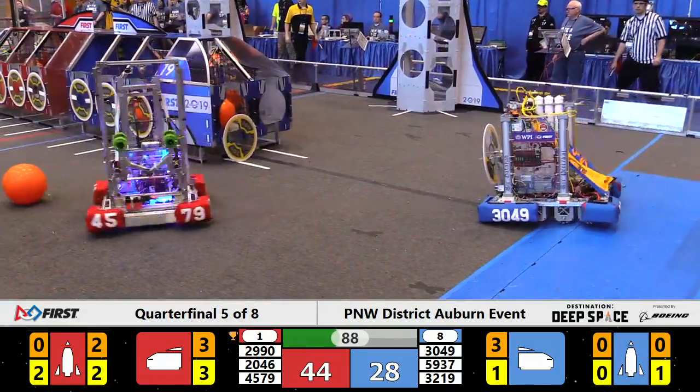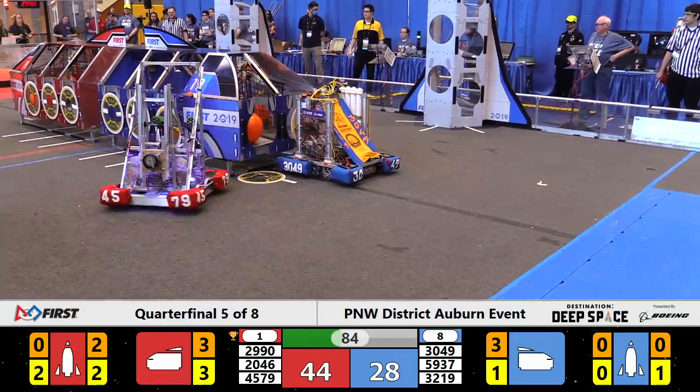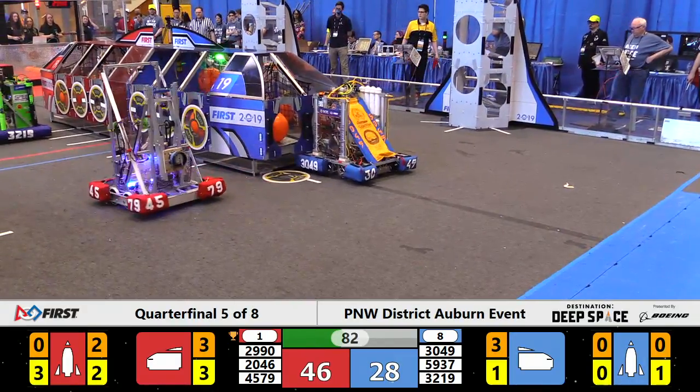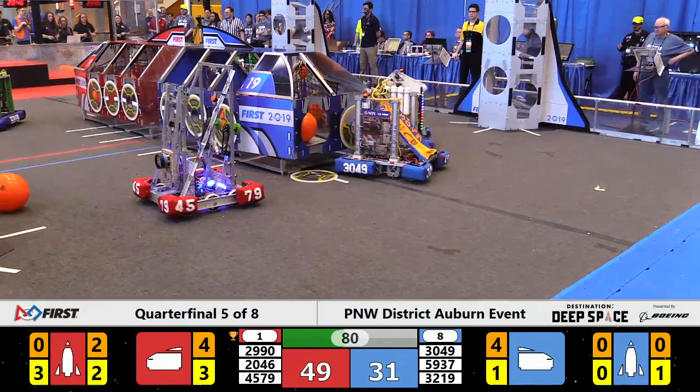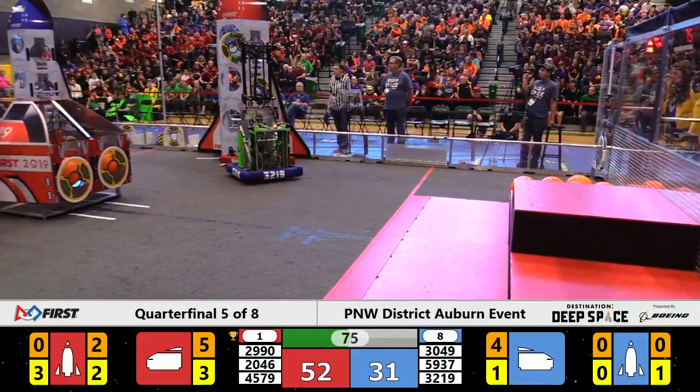90 seconds to go. Red Alliance 44, Blue Alliance 28. On the other end, 45-79 playing defense for Red. 30-49 runs into the nose of the shuttle and takes off one of the hatch covers while trying to place a second one. Both hatch covers now down.